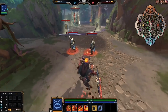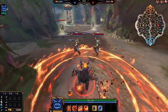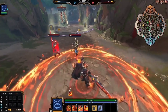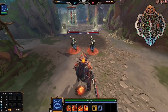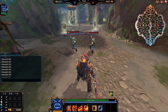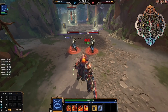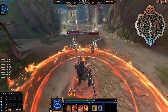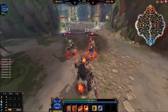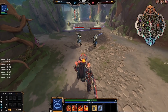The more enemies Surtr hits with Ember Walk, the more movement speed he gains, up to a small cap — and that includes non-god enemies too. There's one last fun mechanic: if there is a passive fragment on the ground, Ember Walk will automatically pick it up. So in a team fight when he's taking a lot of damage, it'll automatically collect those fragments for him.